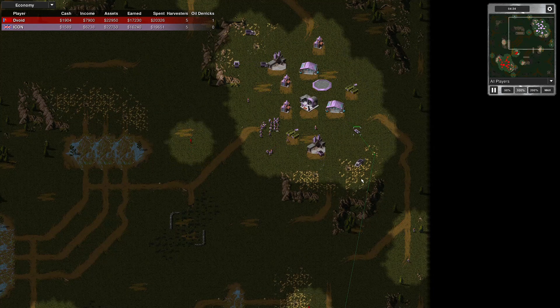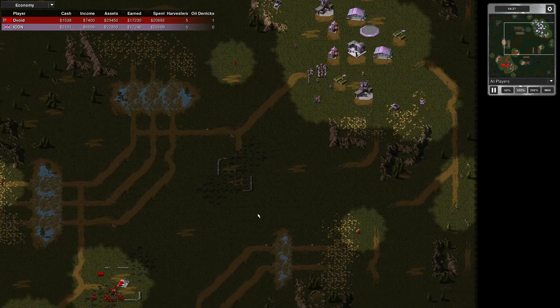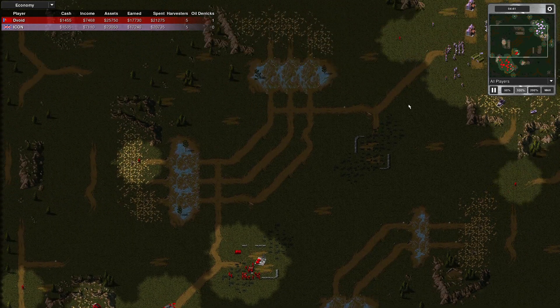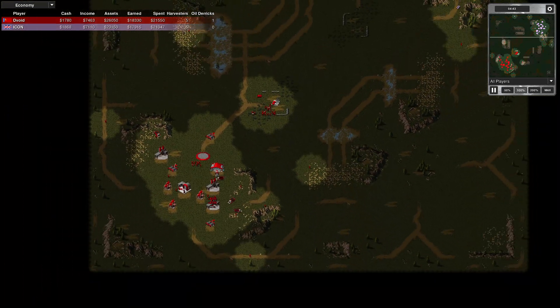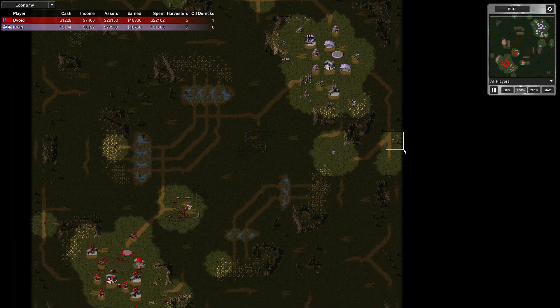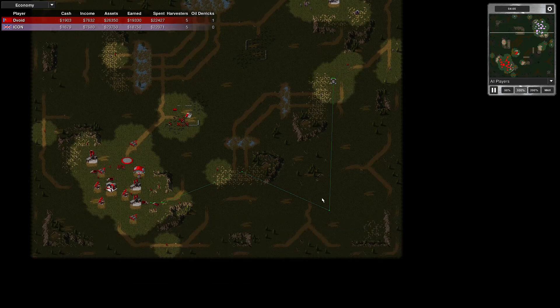Now he has got tanks — allied tanks built quickly. So as long as he gets to this point, he's okay. He's done without a scout vehicle, and it hasn't caused him any problems. He's stayed back and set up a decent defensive position. Now he's sent his first tank out on a long journey — probably on attack-all stance.